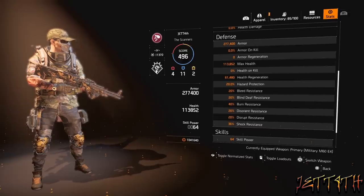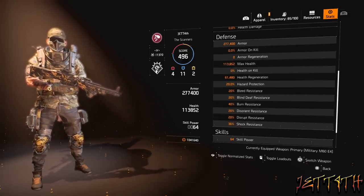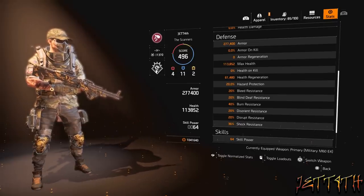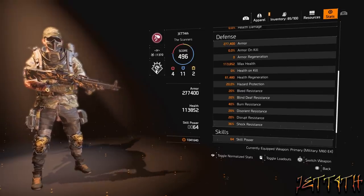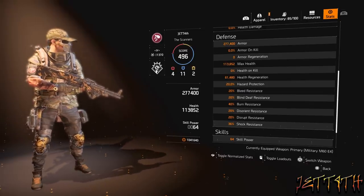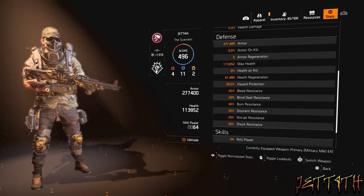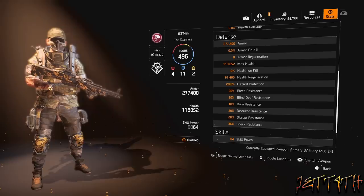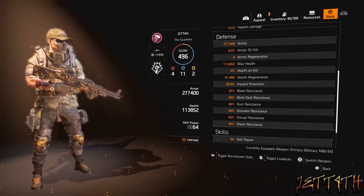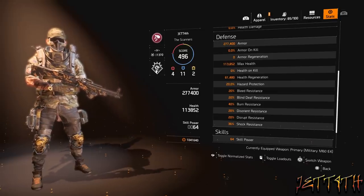Defense stats: 277,400 armor, 113,852 max health, 61,480 health regeneration. 20% hazard protection — I'd really like to see that go up. 20% bleed resistance, 20% blind/deaf resistance, 40% burn resistance, 20% disorient resistance, 20% disrupt resistance, and 36% shock resistance.